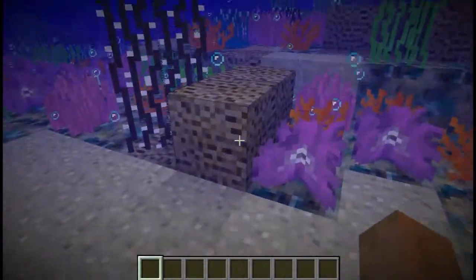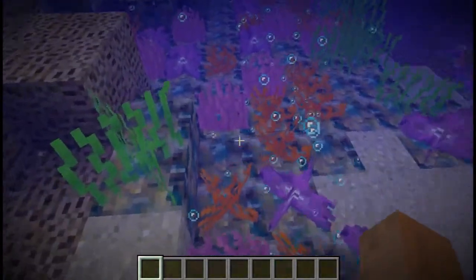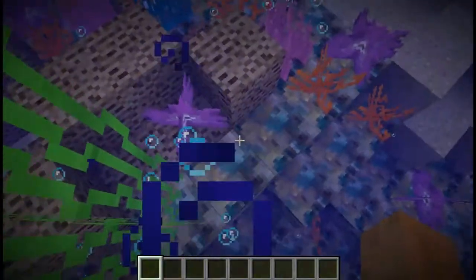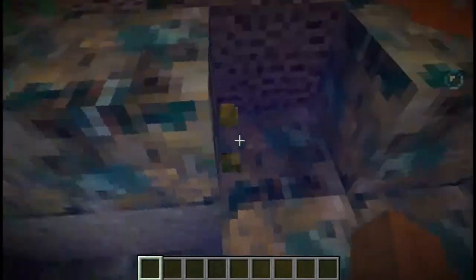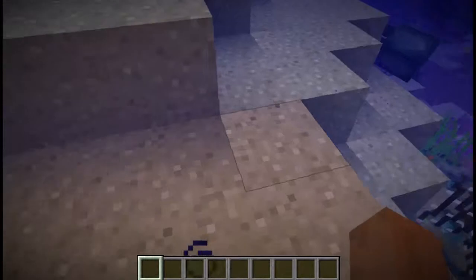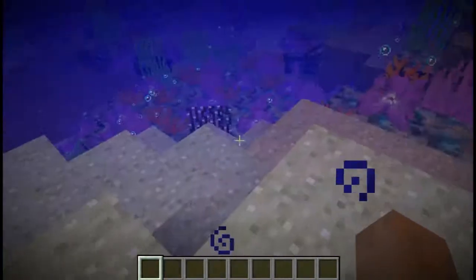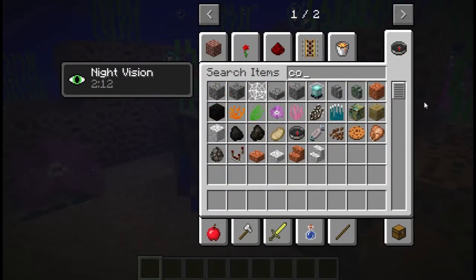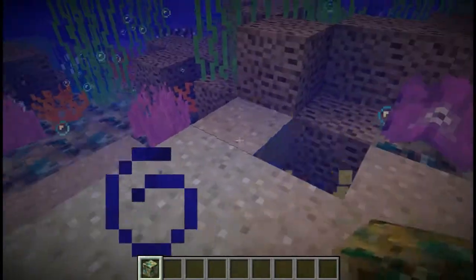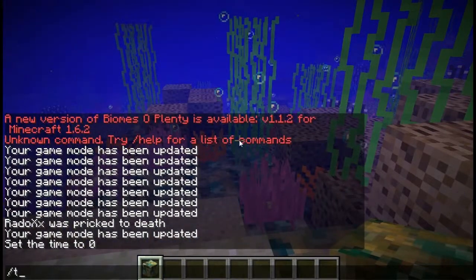The corals are spawning on this particular new block which you can find on the ocean beds. If you want to add corals to your pools or artificial lakes, you will have to collect this block and place it there, because otherwise the corals will not grow. Corals will not grow on dirt, gravel, or sand — you need this sea coral block, which you can find on the ocean bed.